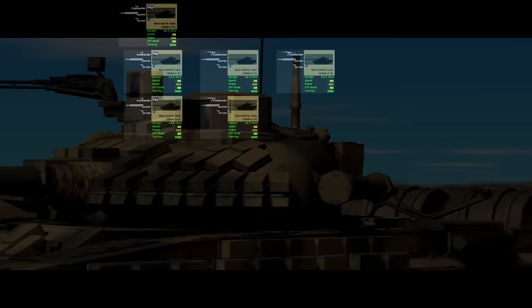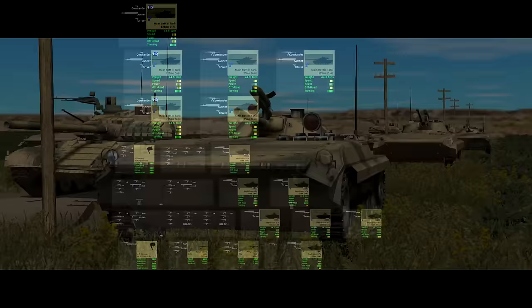Backing the tanks up, we have an understrength guards motor rifle company with a couple of extras. In command we have the company HQ and its command squad riding in a BMP-2, plus a pair of sniper teams. First platoon has two squads in two BMP-2s. Second platoon is missing, but third platoon has been heavily customised — the platoon leader's squad is vanilla, but squads two and three have been replaced by recon squad and breach team pairs. Each squad equivalent travels in another BMP-2, giving us an effective urban warfare mini-formation. Fourth platoon has a pair of PKM teams and a sniper in another BMP-2. And finally, to round out the company, we have a pair of BMP-1s.